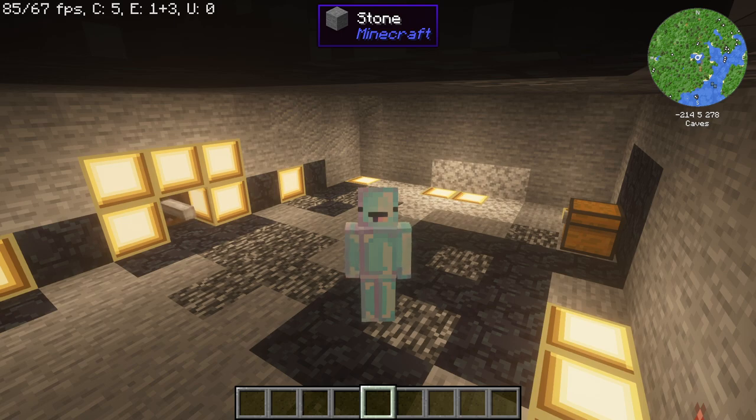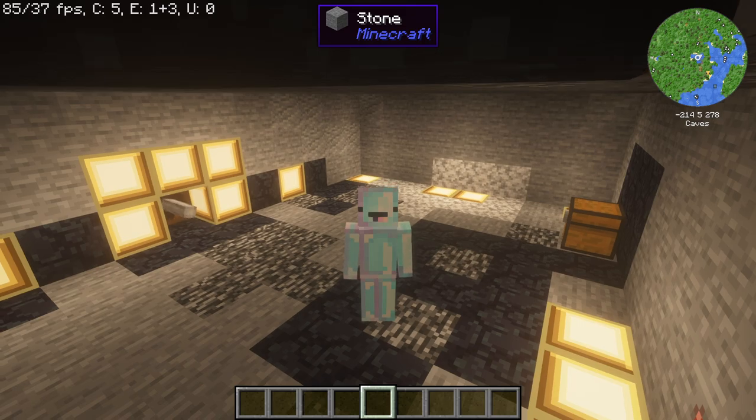What is going on guys? I'm Nick here and welcome back to another Create: Above and Beyond tutorial. Today we're going to be showing you how to create an automatic andesite cobblestone farm. All this stuff is needed early game in the Create: Above and Beyond modpack. This is not like your normal cobble generator because you need to use bedrock in order to get andesite, which is used a lot, especially in creating the alloys.